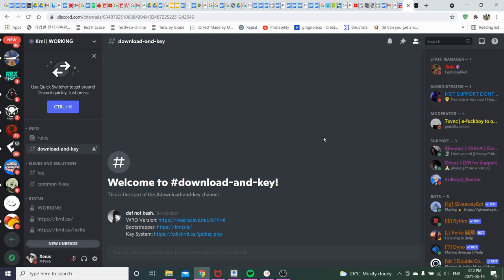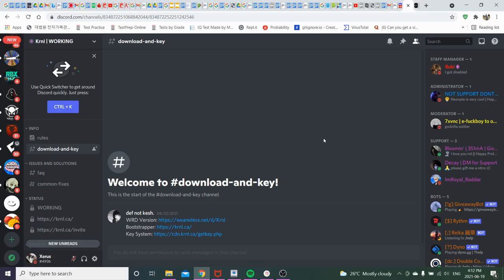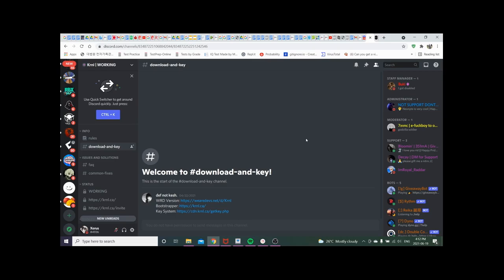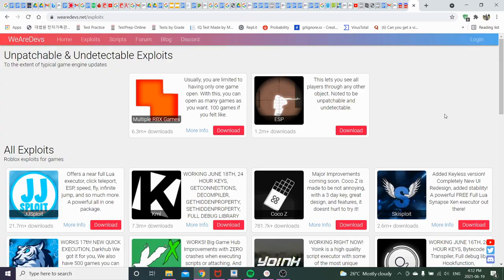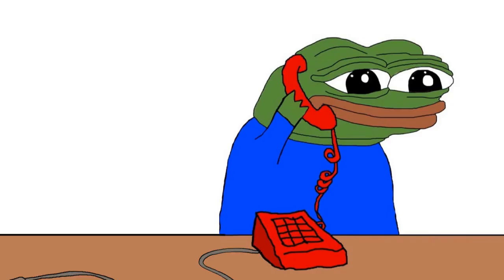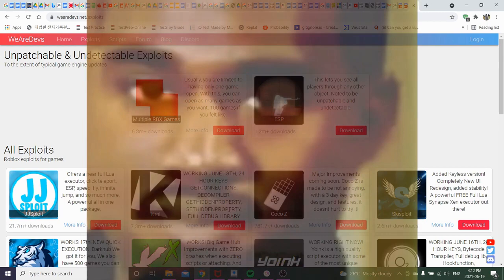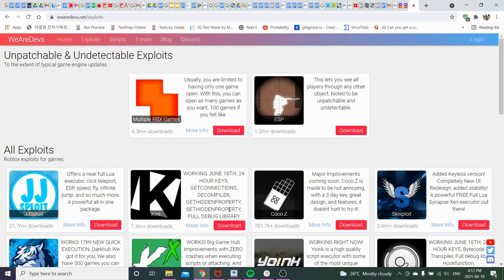Look — this is the official executor Discord and they literally support We Are Devs. So maybe I'm the stupid one, but whatever. First you want to go to weardevs.net, which is their quote-unquote official site. This is the executor — kernel, whatever you want to call it. You can download it there. There were apparently 7.3 million downloads, which is a little sus.